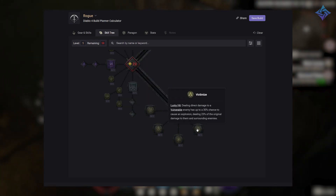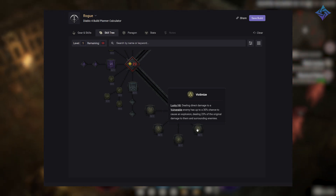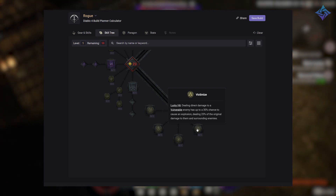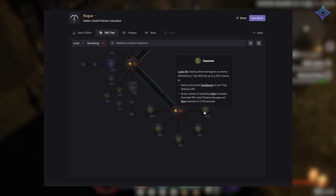Victimize gives you lucky hit — when you deal direct damage to a vulnerable enemy, you have a chance to cause an explosion dealing extra damage to your target plus nearby enemies. Exposure also grants lucky hit — damaging enemies has a chance to reduce the cooldowns of your trap skills by 25% and drop a cluster of stun grenades that stun and damage enemies.